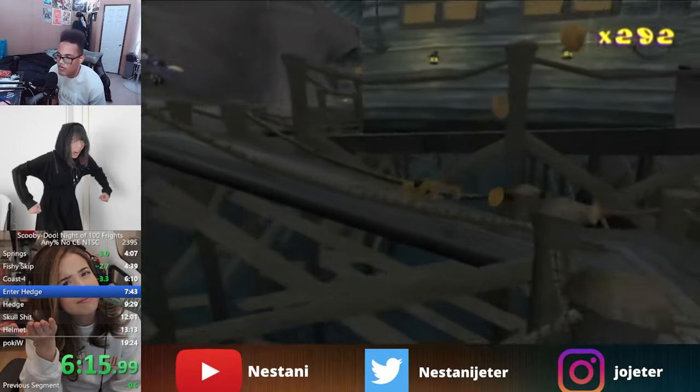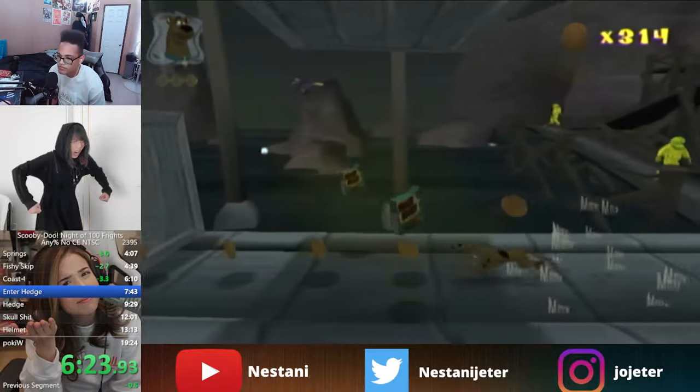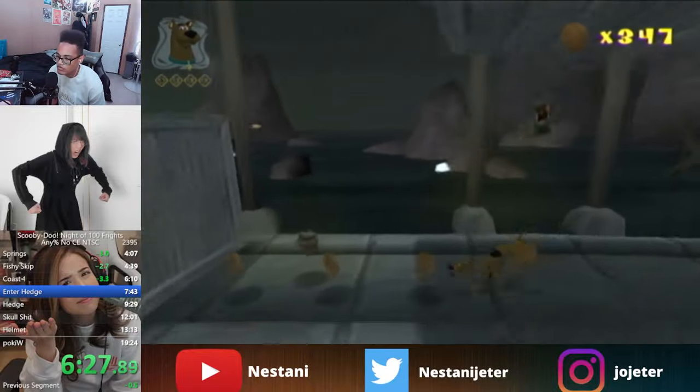In Coast 2, we go for Zero Cycle — slide past all enemies using Scooby's charge attack and make it past the first box without getting smashed.